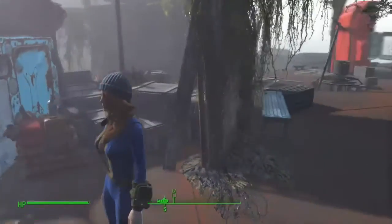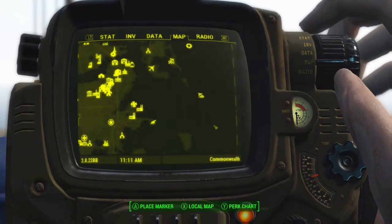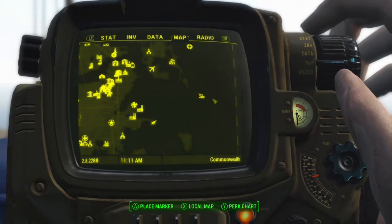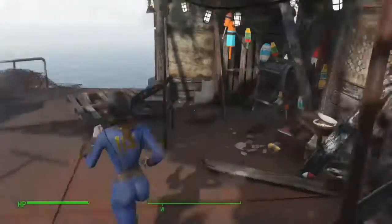So first you'll come to this little sort of float in the water here. It's located here on the map — it is east of Boston Airport and just across the water from Fort Strong.